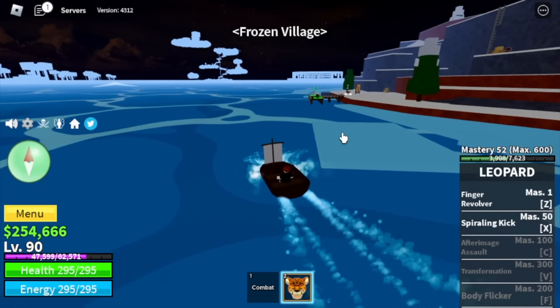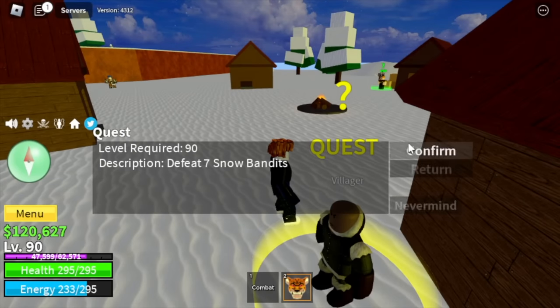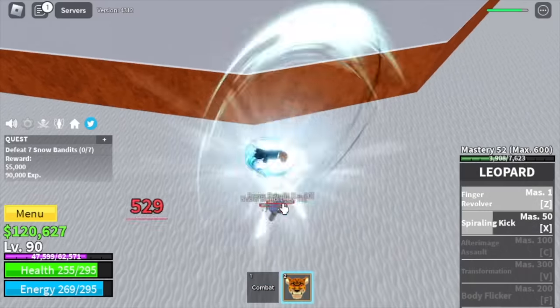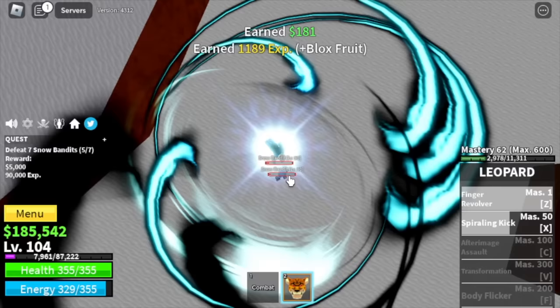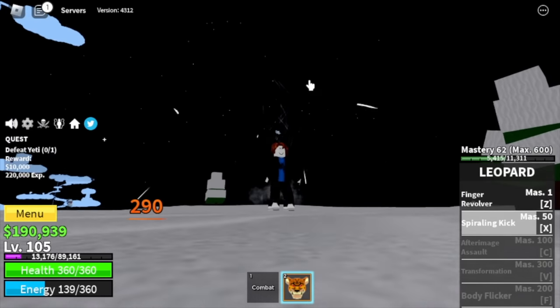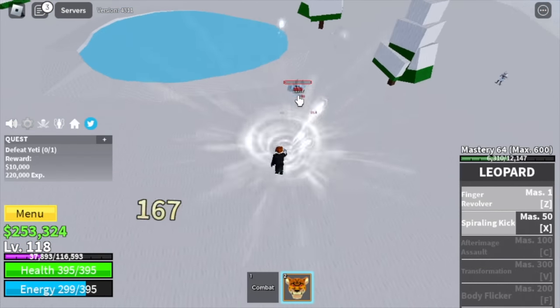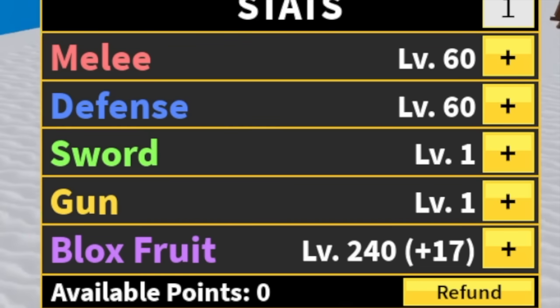Next island is the frozen village. The next skill will be unlocked at mastery 100 — we need 48 more masteries. Our next target is the snow bandits. I suggest just grinding here until you reach level 120 with the snow bandits for more mastery. But if you want to make things faster, at level 105 you can start defeating the yeti — do server hop until you reach level 120. This will be faster, but you will have lower mastery. So if you want more mastery, stay with the snow bandits. At 120, a new quest is available. Stats: 240 Block Fruits, 60 melee and 60 defense.